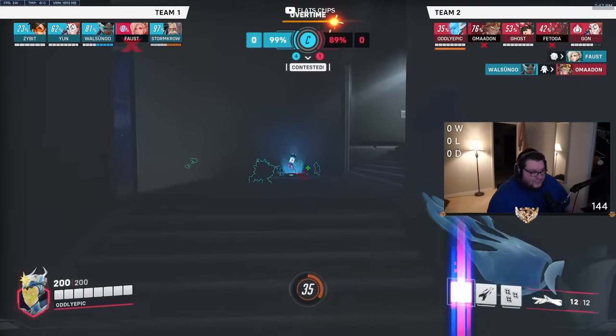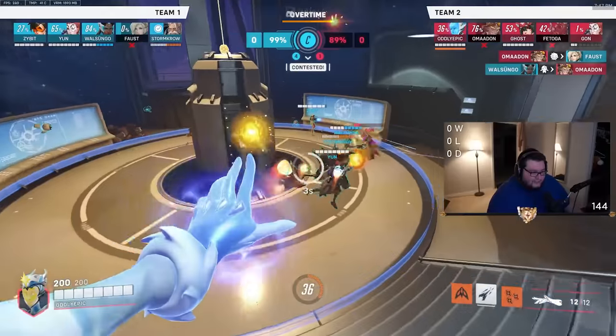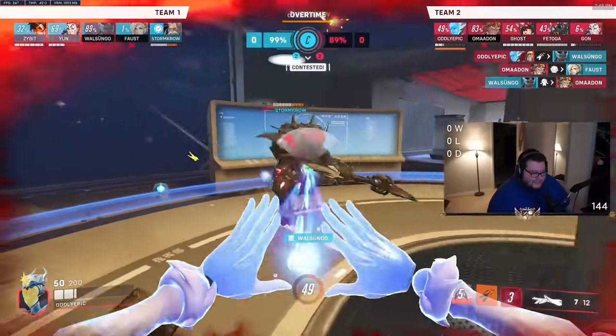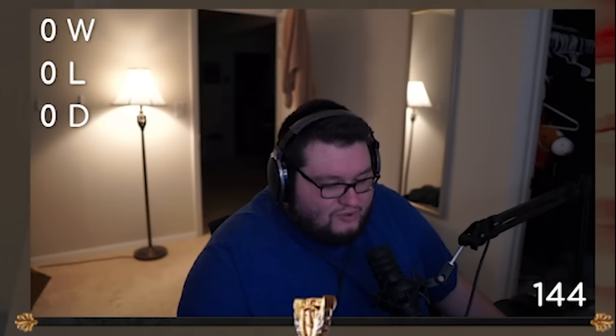Here comes their Sym to absolutely clean house right now. That was actually some good stickies — that was actually pretty good. Unfortunately, you have this obsession with walking up to the Reinhardt and licking him. You can freaking fly — stop. Why do you have to go kiss the Reinhardt? He literally can't touch you if you go zoom and fly through the air.